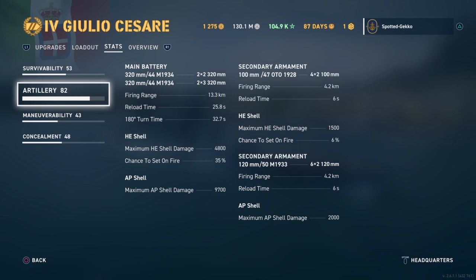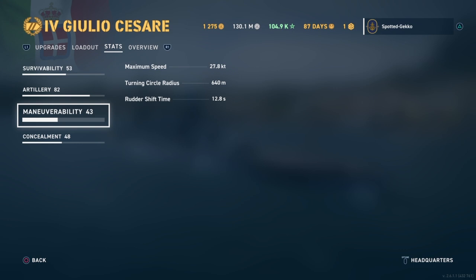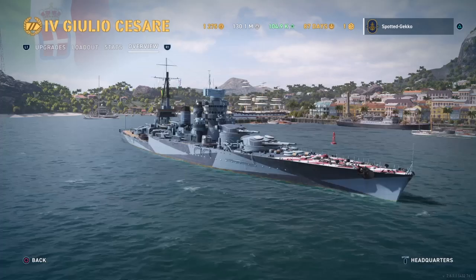Maneuverability — she's a fast ship at 27.8 knots. Turn circle is a beautiful 640 meters. The thing is maneuverable, and she has a nice rudder shift time of 12 seconds for a battleship. And as I always say with concealment — you're a big ship, you're going to get spotted.